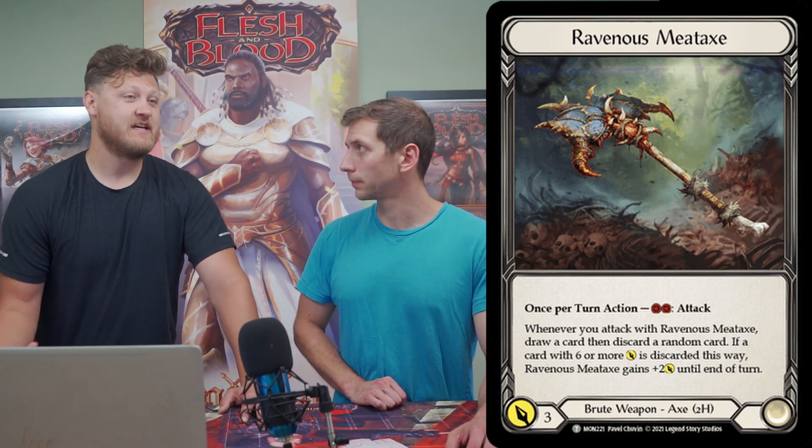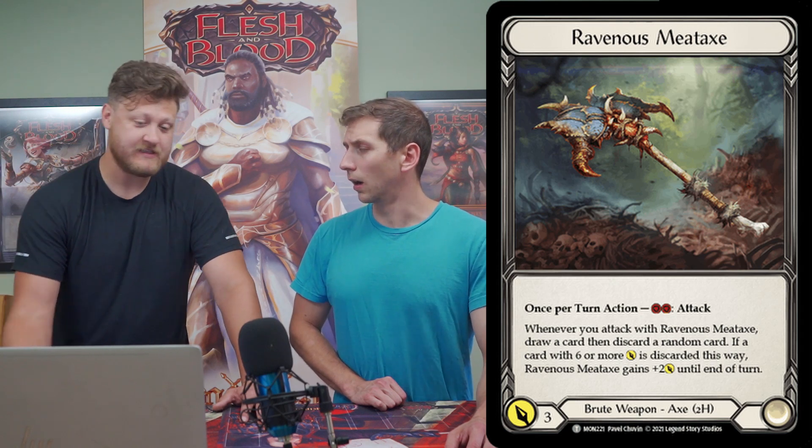There's one more play style that hasn't been fully developed yet: the meat axe build. The meat axe can be one card for five damage on your turn, and if you discard a card with six or more power when you use it, you get another form of intimidate. This opens new lines — use a couple of intimidate cards, then attack with the weapon, and they just can't block it. For example, double Barraging Beatdown into meat axe discarding a six is a great turn, pushing through 11 or upwards of 13 damage for three cards — very good DPC. Expect people to explore this in the upcoming meta.